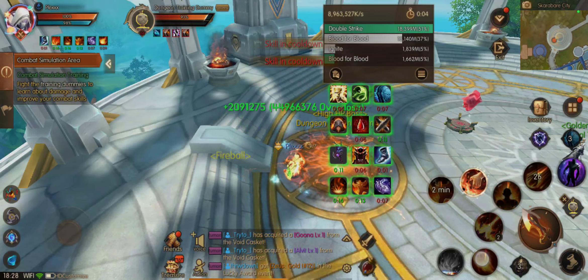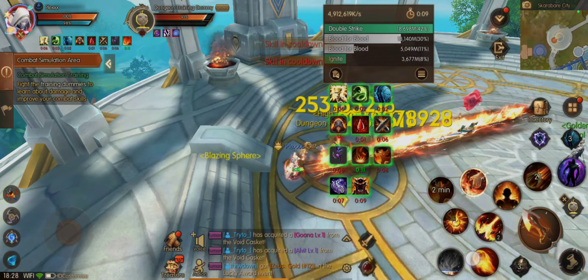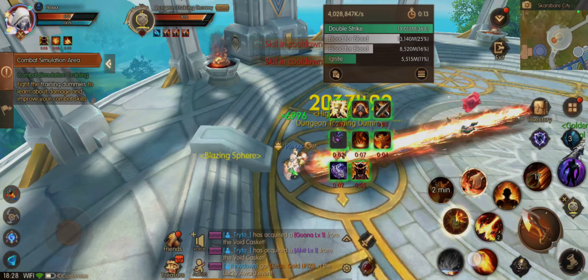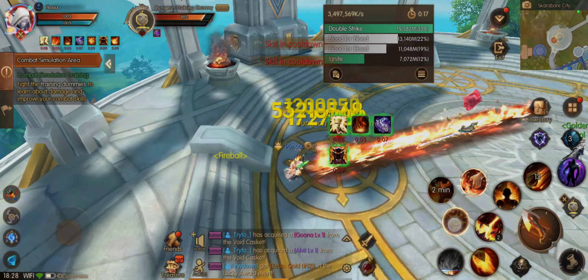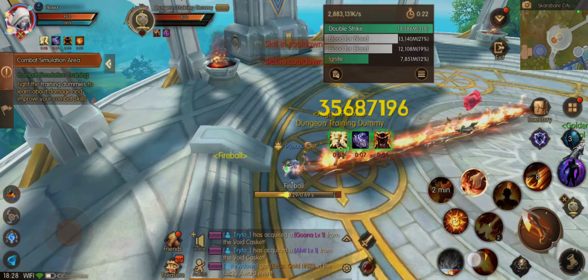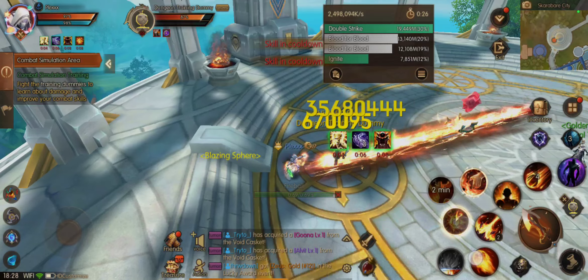If you're lucky and you proc double strike, then you will reach around 16 build, like that one. And you can see there the damage of the Ignite — it goes higher, but it starts to fall over. And the damage of the DOT will start to increase.